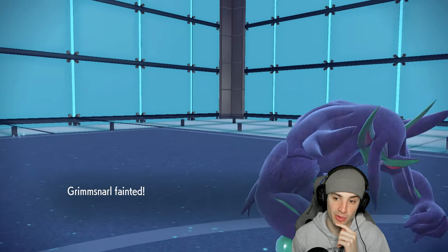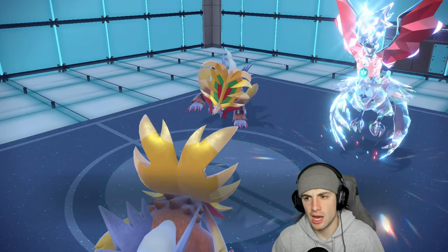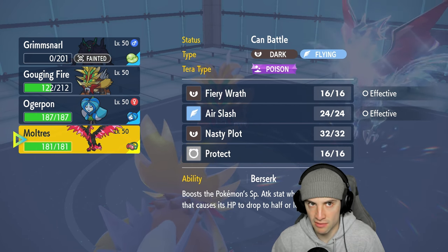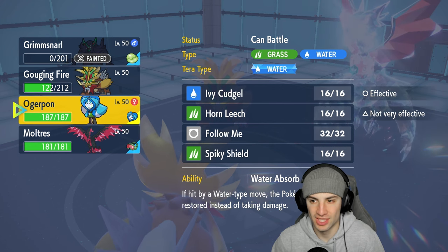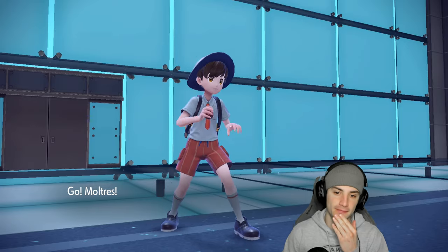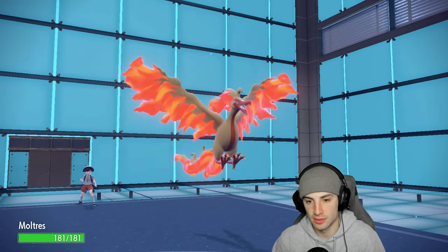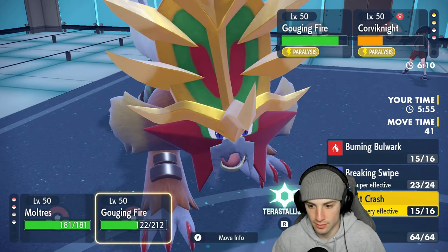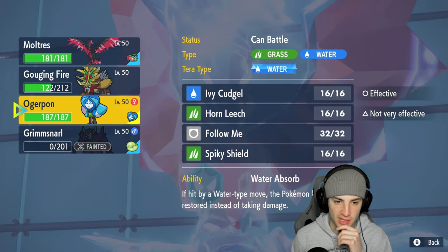I have Moltres with Terra type ready. I'd rather save Ogre Pon so I'm going to bring it in and swap out Gouging Fire. Banking on a paralysis proc to happen — that could be huge. Swapping Gouging Fire out since it's at minus three attack and not doing much. Bringing out Ogre Pon.